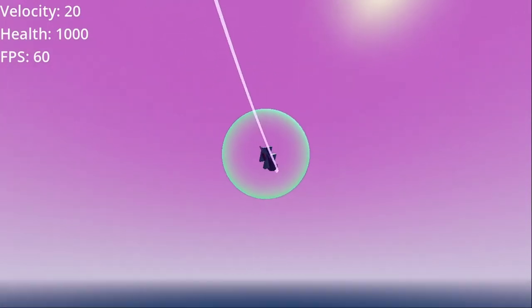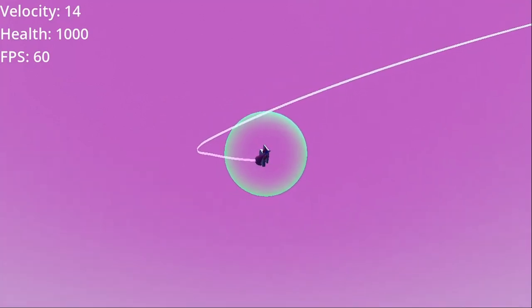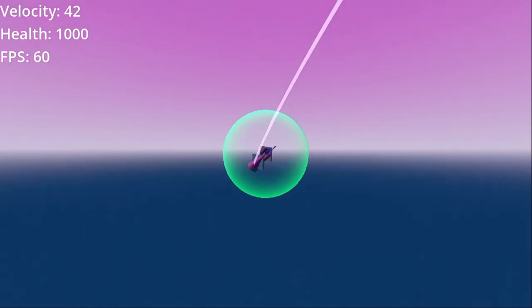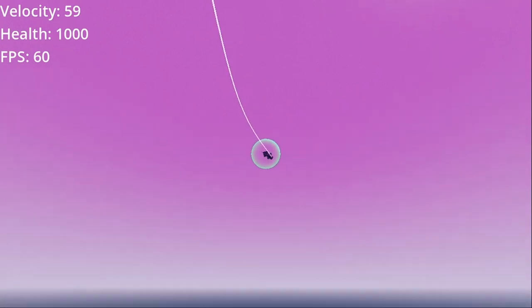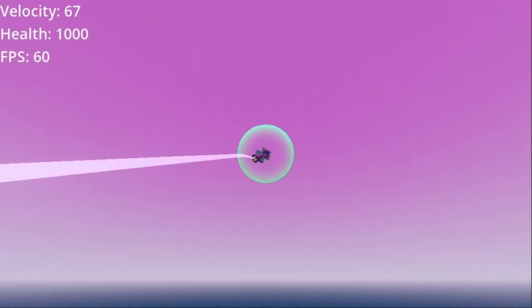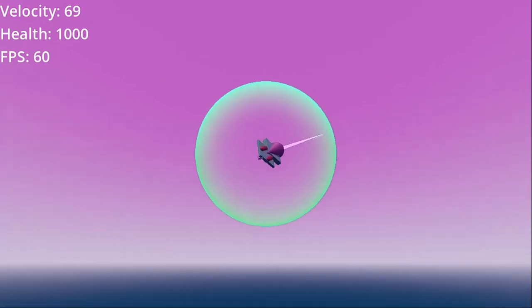One of the great features of House of the Dying Sun is the ability to go ballistic. If I hold the left shoulder button, I lose my forward impulse completely, and friction also goes to zero. So I'm on a ballistic trajectory wherever I was headed, and I can turn to face a different direction without actually moving in that direction. When I release, suddenly the friction is back on — I bleed off the velocity and can do a 180 flip turn.